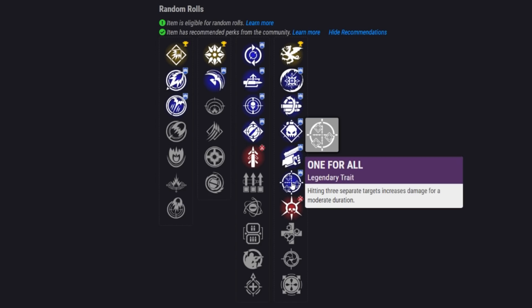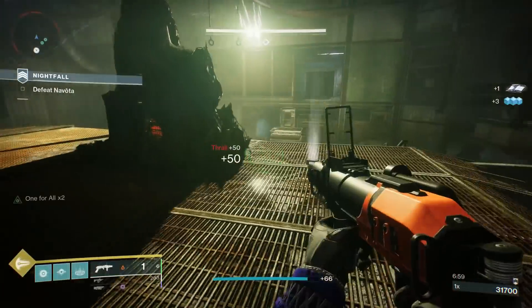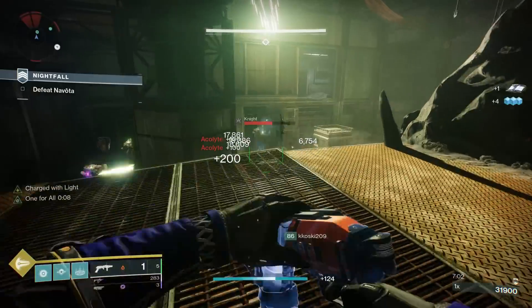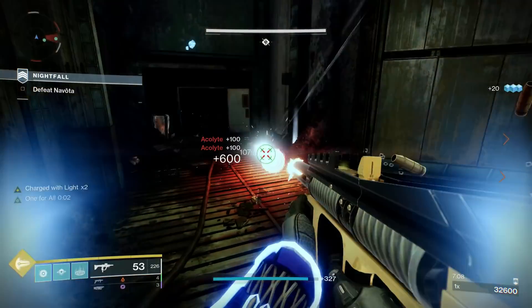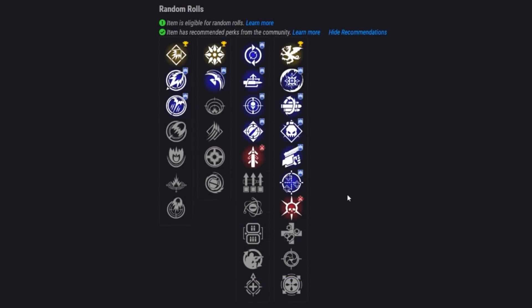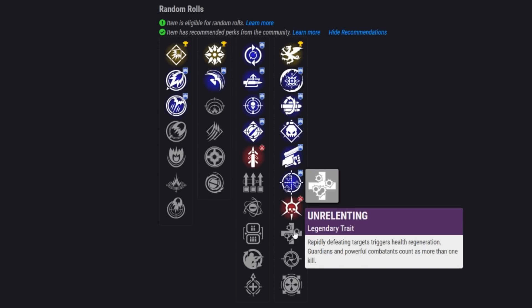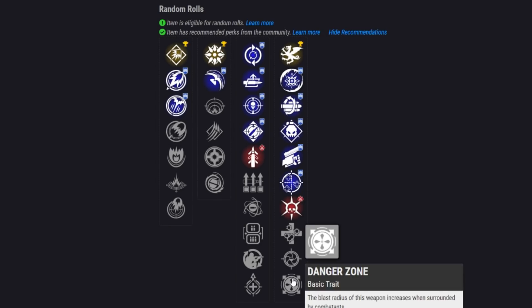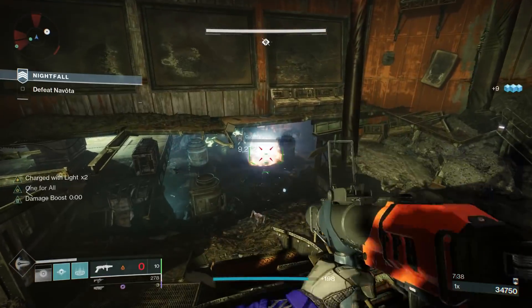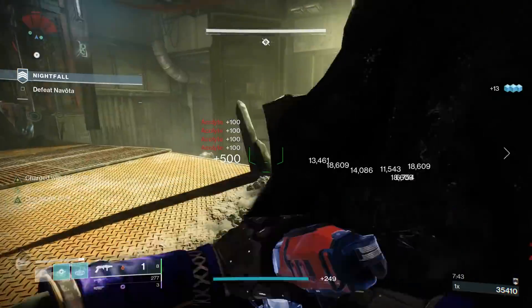Swashbuckler gives a consistent damage increase simply for getting kills. One for All is a new one we don't usually see on grenade launchers — just hit three enemies with one shot and get a 35% damage increase for quite a while. This might actually be more consistent than Multi-Kill Clip. After that we have Thresh for super energy gains, Unrelenting to heal yourself for kills, Snapshot Sights to aim down sights faster, and Danger Zone which increases blast radius when surrounded by combatants.